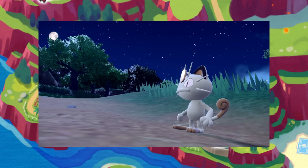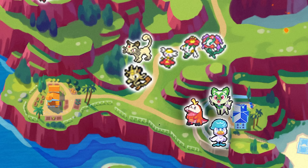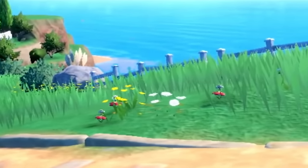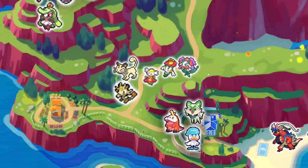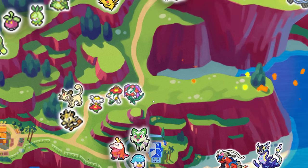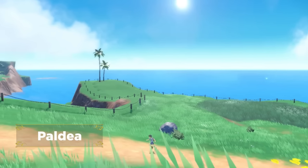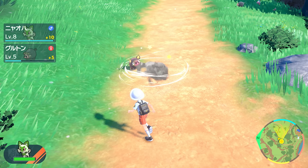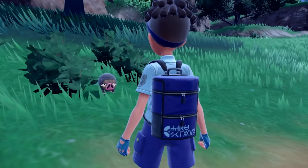We mentioned Meowth already, and Meowth will obviously evolve into a Persian, so we put Persian on the map. Throughout this area you'll also bump into a lot of tiny flower Pokemon. Bebe is a fairy-type Pokemon, so you get a fairy-type pretty early. Looking to the right of this area, you can see a little palm tree and an overlook area. Moving forward, you're going to start bumping into things like LeChonk, which are everywhere on this opening route.